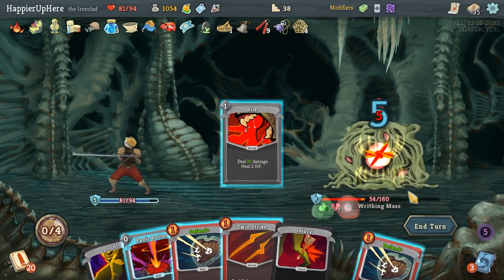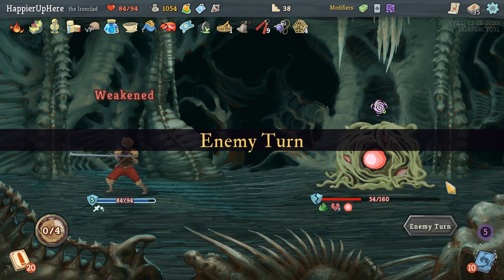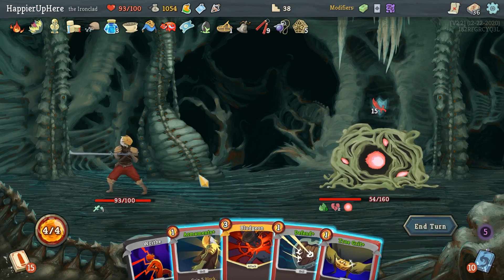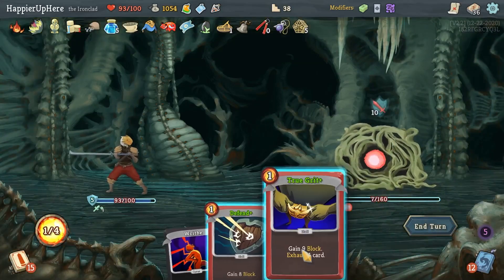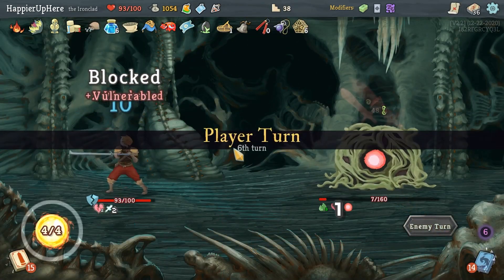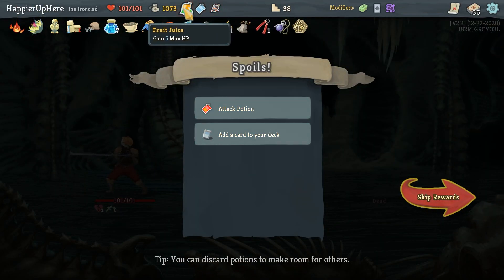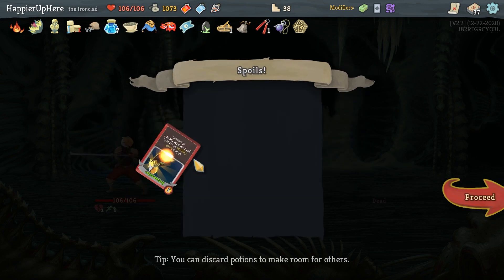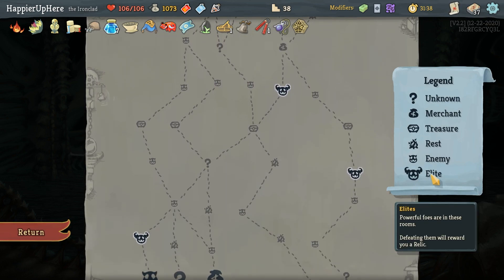Got the curse and max HP! Then Armaments, Bludgeon, and get rid of another curse. The next fight kills — good! Got an Attack Potion. I'll drink the Fruit Juice — makes it harder to reach 110 max HP now. Let's take Armaments. I just realized Iron Wave could have been another 25 points — that was a mistake.